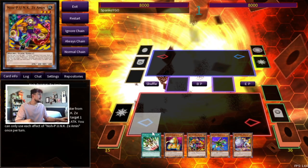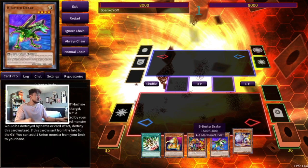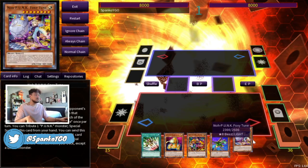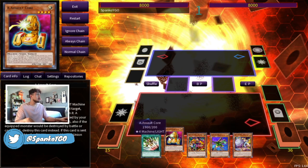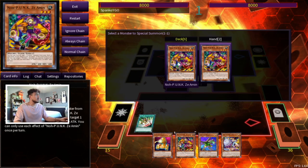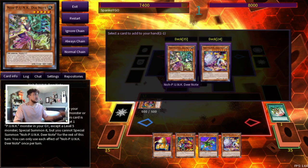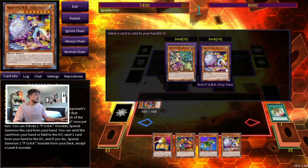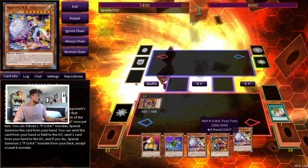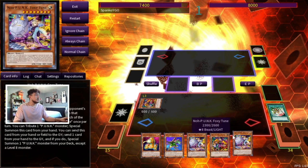This is a great hand to show you guys the synergy between the punk stuff and the ABC stuff. We didn't even open a great hand — we don't have Union Hangar, we don't have Unauthorized Reactivation. First things first, you're going to start off with E-Telly, summon the Z-Almond from your deck, activate your Z-Almond effect, pay six, and search a card from your deck. We already have a Foxy Tune in hand but we're going to search another one anyway.